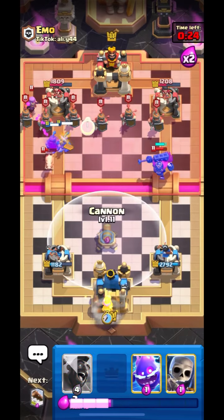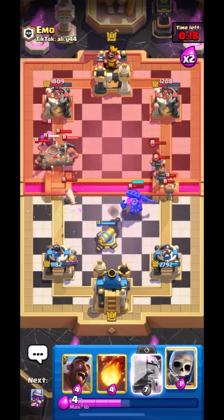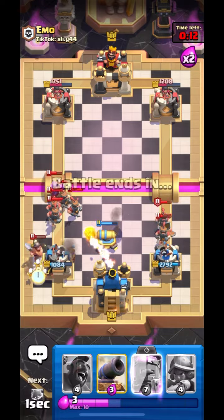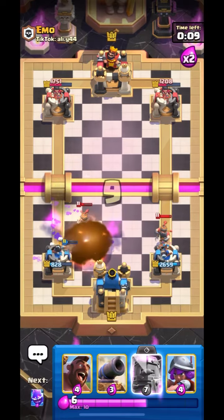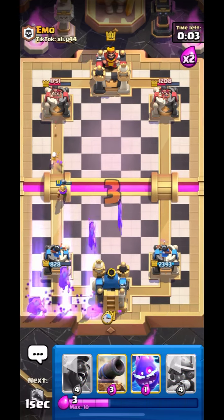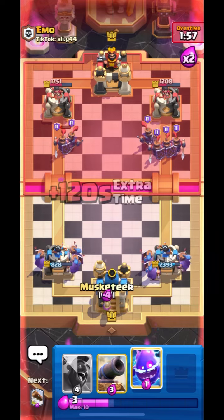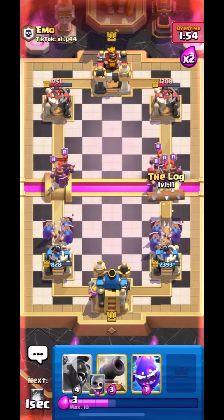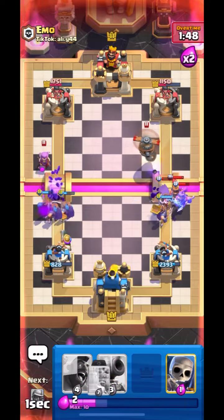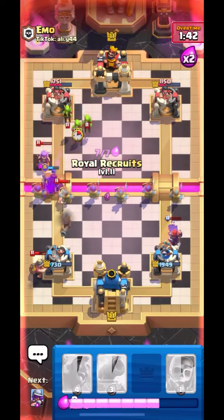We are both at even damage right now. Let's put down our Cannon and log them back. Let's Fireball over here. Let's set up our offense — let's put down Recruits from the back. We have to win this as I want to get a clean 12-0 and I don't want to lose. Let's Log and I think we should Fireball over here. This Flying Machine can be annoying. Let's Fireball and set up our offense from the bridge. He has just used up a lot of Elixir.